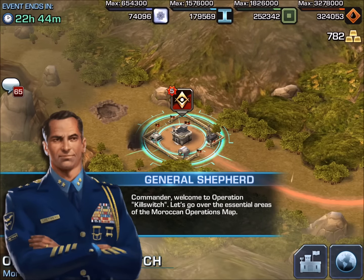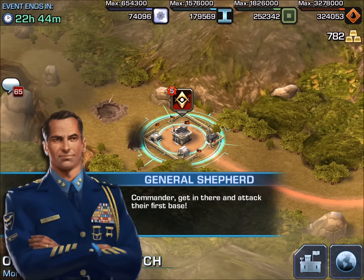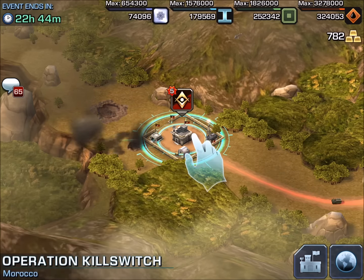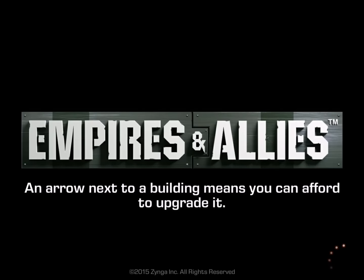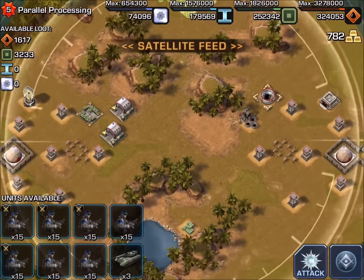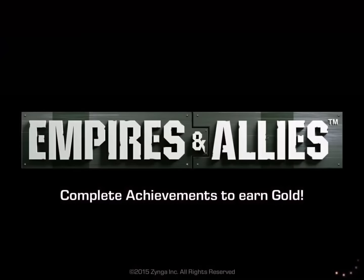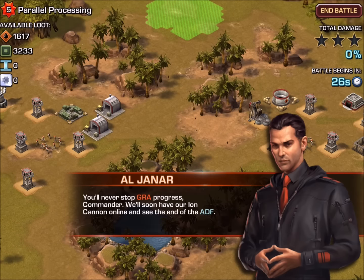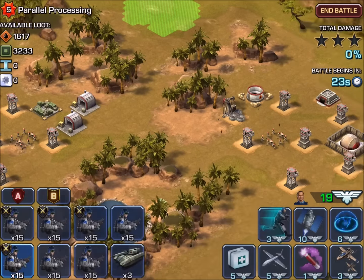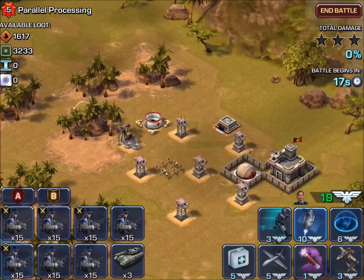Here you go — you can see General Shepard. Give a salute to General Shepard. Operation Kill Switch, and it's all about the GRA. Time to take them down. All you got to do is just tap here. This is parallel processing, so we're going to scout. You can see why you didn't need the strike force, because these are all level 6 and level 7s — pretty low. Most of my orbital strike is going to take it down. That's a nice red tie he's got there.